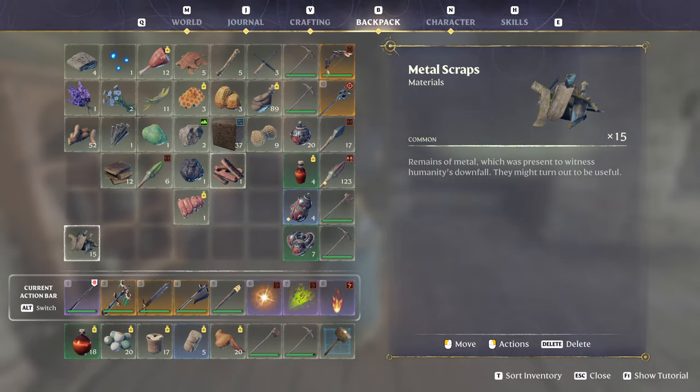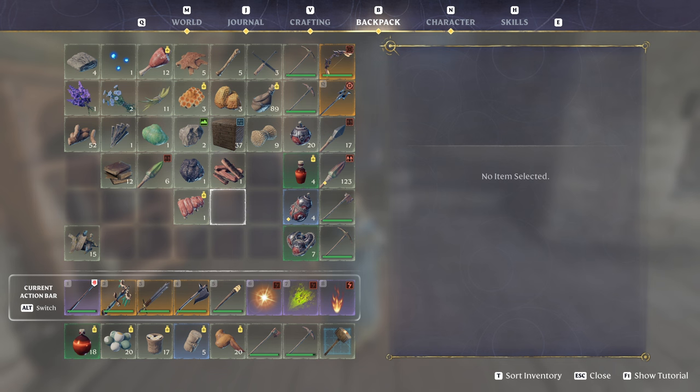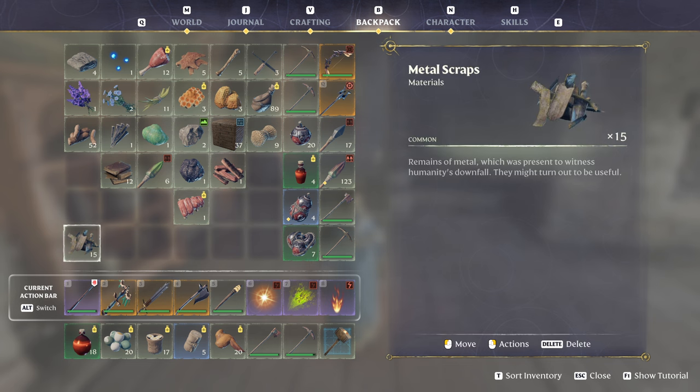You will get so much material, more than you're going to need — just tons of it. You can rinse and repeat: do this over and over, just go to the main menu, come back in, the town will be reset, and then just start all over again.